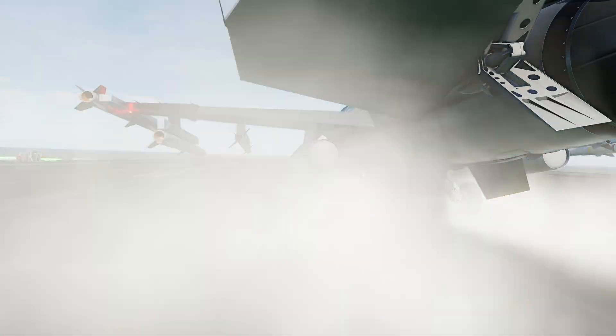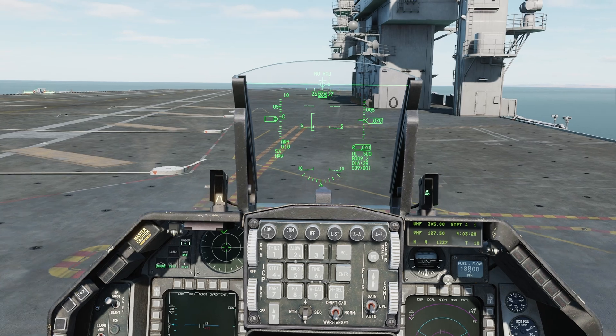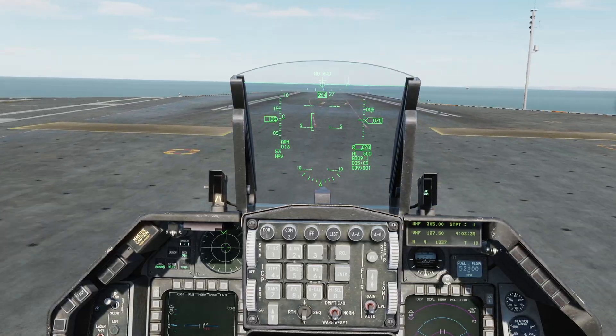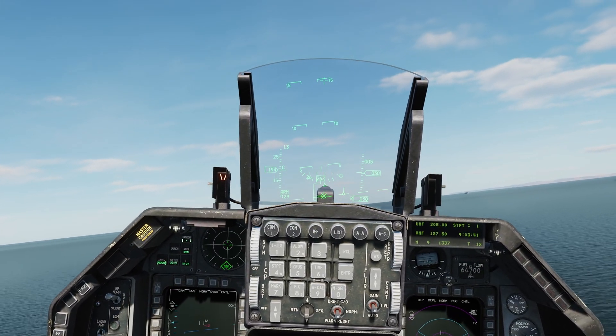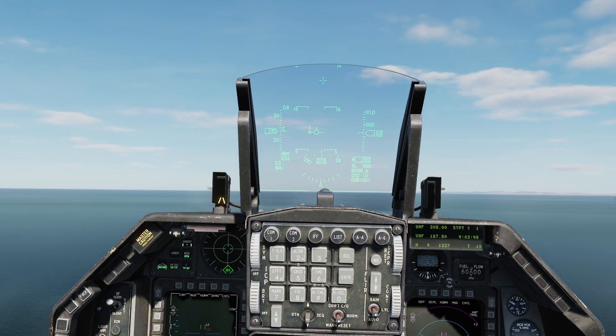Undeterred, I give it another go, landing the jet on the carrier, and then I go and position myself between the island and the arrestor cables, thinking that this will give me a bit more room to work with. And sure enough, as soon as we clear the end of the flight deck, I give the plane full back stick, which is enough to get us airborne, thus proving that you can, in DCS at least, turn a Viper into a carrier-based aircraft.